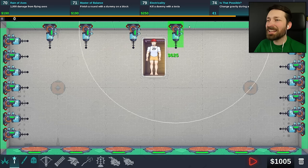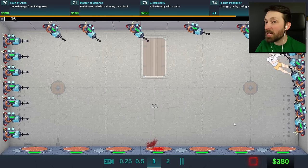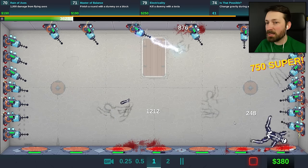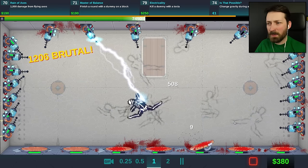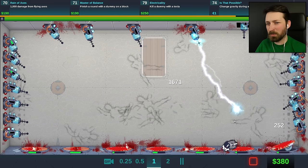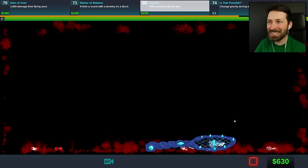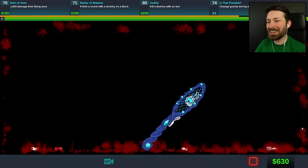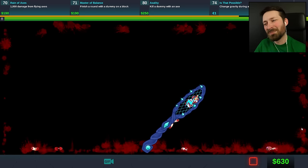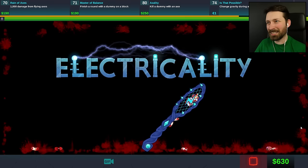Here's a challenge that I can actually appreciate — kill a dummy with a Tesla. We've done it before. They love to steal kills from others when I'm trying to accomplish things. Maybe they can finally get one for themselves. Come on, Teslas. It's either you or the bumper or the wall, maybe. I'm not sure if there's wall-ality in this — we might find out at some point. Probably not right now because all we have is the little torso. There we go! We have our strange magical bug zapper once again and electricality. That's what I like to see.